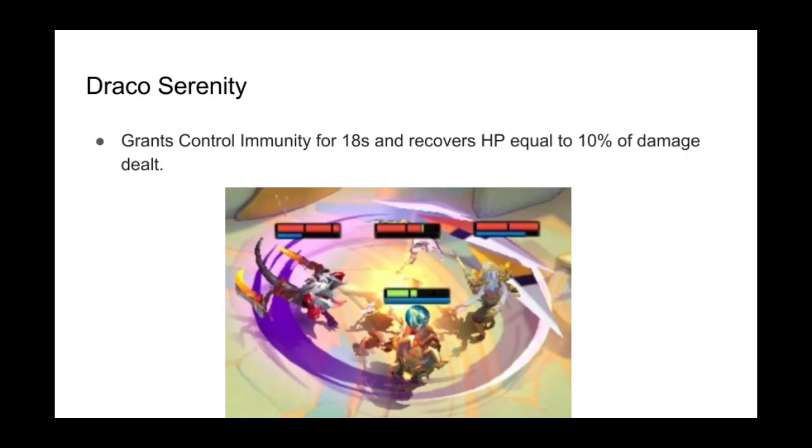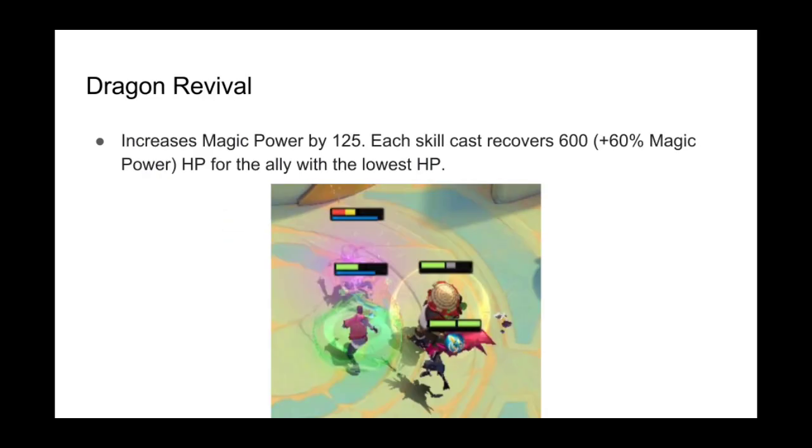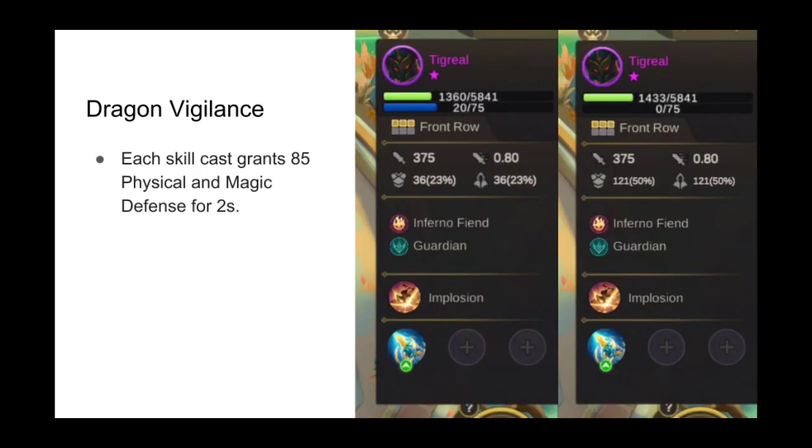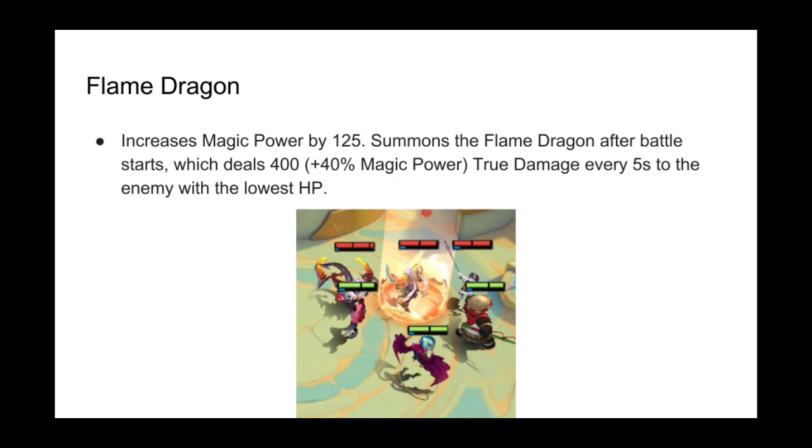Draco Serenity grants control immunity for 18 seconds and recovers HP equal to 10% of damage dealt. Dragon Revival increases magic power by 125 and each skill cast recovers 600 plus 60% magic power HP for the ally with the lowest HP. Dragon Snare increases physical attack by 15% and attack range by 2. Dragon Vigilance grants 85 physical and magic defense for 2 seconds with each skill cast.